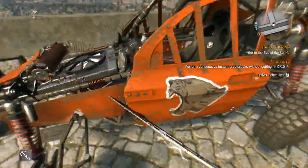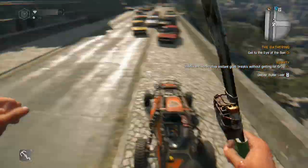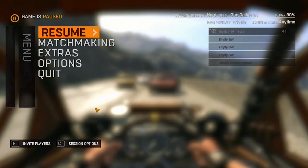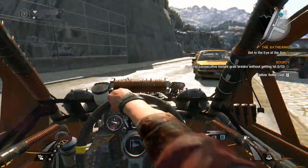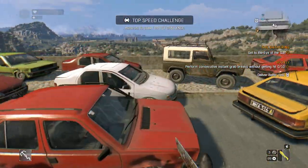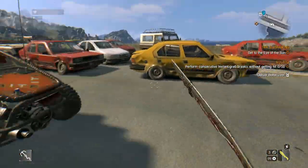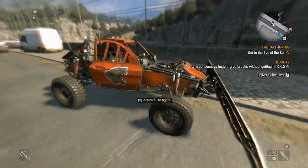I'm going to be showing you where I found the other paint jobs in next videos. Unfortunately I wasn't recording when I did that, so I'll be retracing my steps. To be honest, I'm not even sure how I got the Rally one — I think it was from a racing challenge. Anyway, I hope you enjoyed this video. If you're wondering how I have a buggy in Dying Light, it's because I'm in The Following, which is DLC.